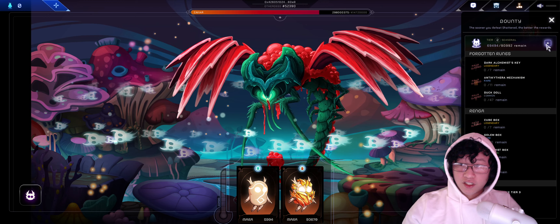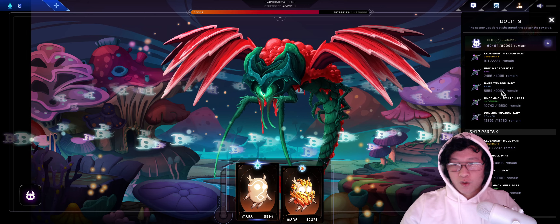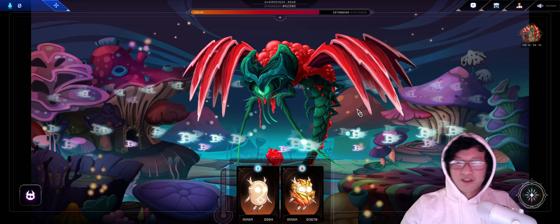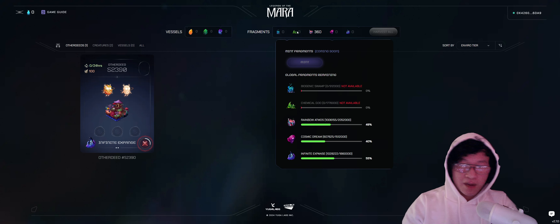I'm totally out of luck on grabbing any of the ally loot except for the Serum City boxes, so I'll probably just grab those when they come out. Feel free to keep farming weapon and hull parts — we're going to be building ships, which is probably going to be a new collection. As for sediment fragments, bio and chemical are out at the moment. Rainbow, cosmic, and infinite are still available at about 40 to 50%. We don't necessarily know what fragments are going to do yet. Just keep in mind this week is only for the loot, not the sediment fragments.